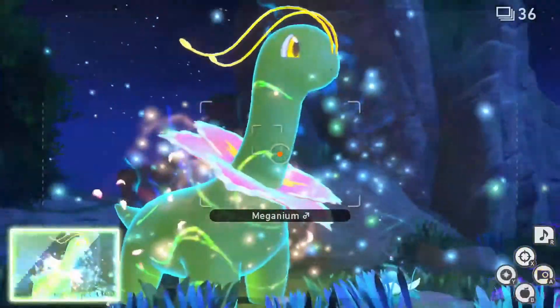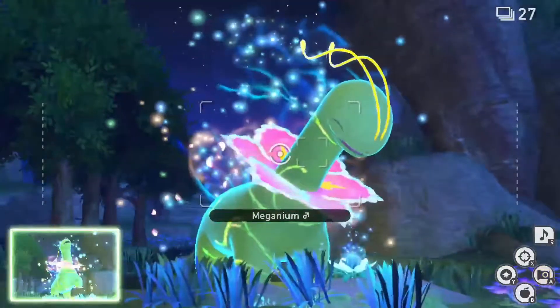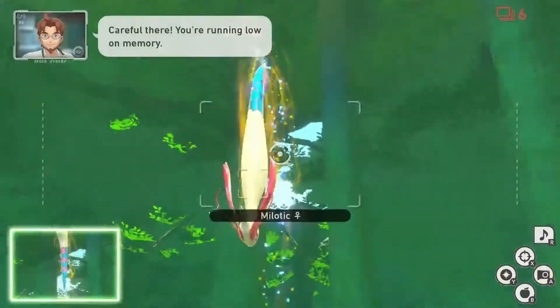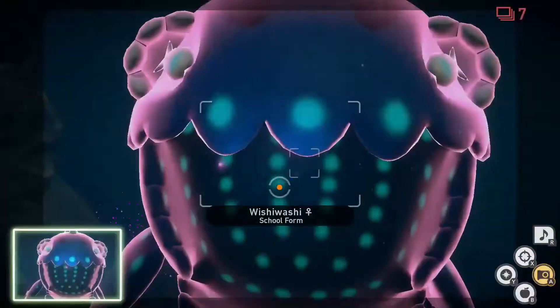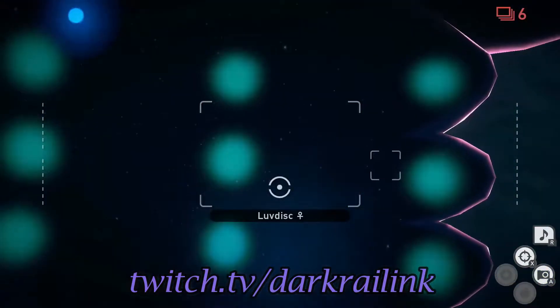Hello everyone and welcome! My name is Darkbrite Link and today I will be showing you how to get 1-4 Diamond Stars for Drifloon in the new Pokemon Snap. This video is for those who want to go above and beyond with their pictures and be the best like no one ever was. If you enjoy this video, please subscribe to the channel and hit the notification bell for future videos, and come check me out on Twitch at twitch.tv/darkbritelink. I'd be happy to see you there.